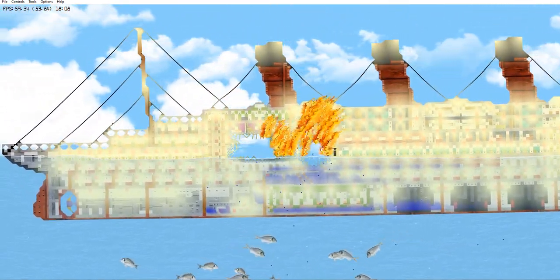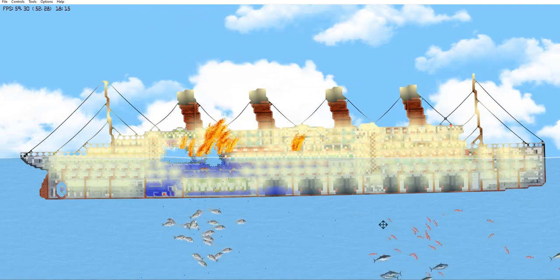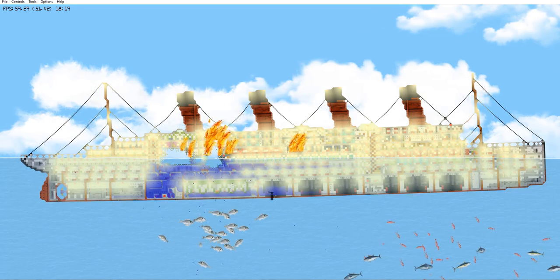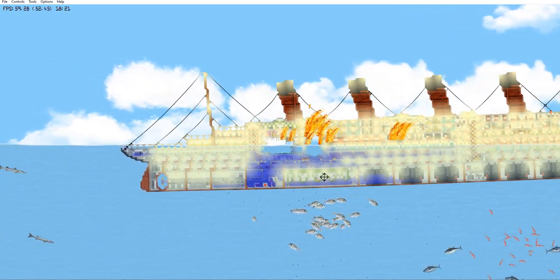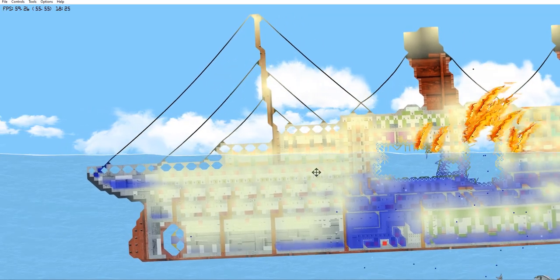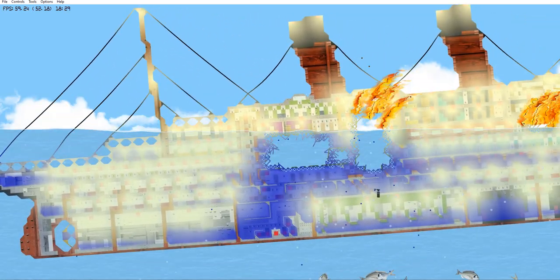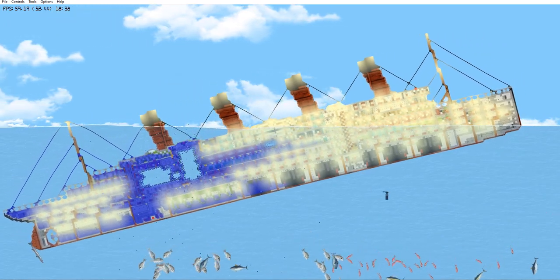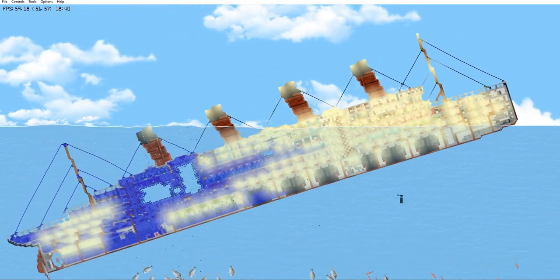The fire is rapidly taking over the ship — with every moment that goes by, the fire continues to grow. You can see the water is now overtaking the stern deck, or the fantail. It is rapidly going down at this stage, and you can see the bow is beginning to come out of the water. She is going down rapidly — much quicker than I actually anticipated.